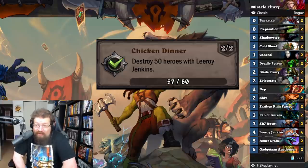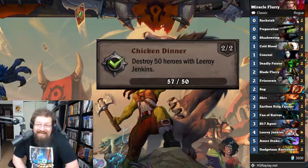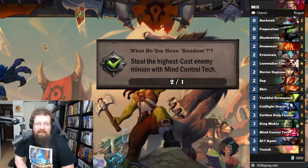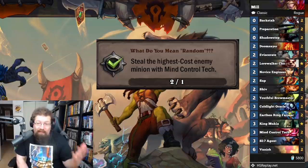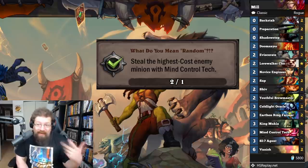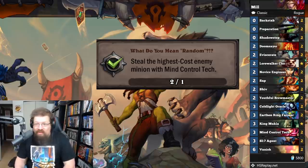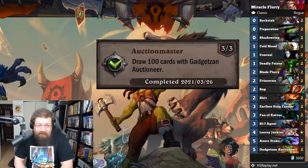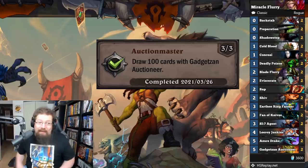'Chicken Dinner' — destroy 50 heroes with Leroy Jenkins for 30 achievement points. You can get this done with any aggro deck that runs Leroy, but I did it with Miracle Rogue because that's your finisher. The problem is a lot of people concede when you play Leroy and it doesn't count if they concede — so get those Leroy hits as quickly as possible before your opponent backs out. 'What Do You Mean Random?' — steal the highest cost enemy minion with Mind Control Tech for 20 achievement points. I did this in a Mill Rogue with Mind Control Tech — so they have a wide board, I could play Mind Control, Shadow Step, Mind Control Tech and hopefully get one. You can play any deck with Mind Control Tech. Lastly, 'Auction Master' — draw 100 cards with Gadgetzan Auctioneer for 40 achievement points. Play Miracle Rogue and you'll get it done in no time.